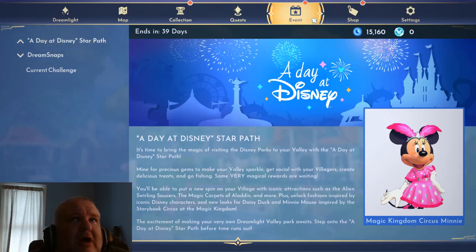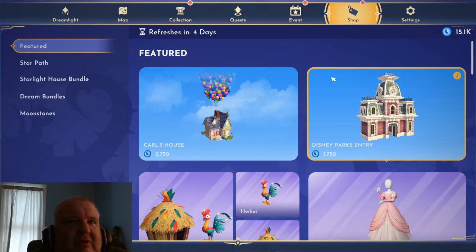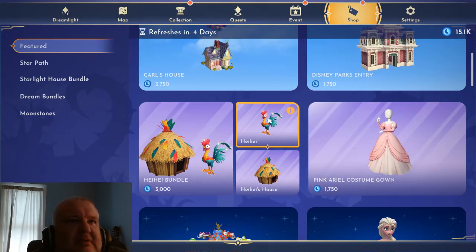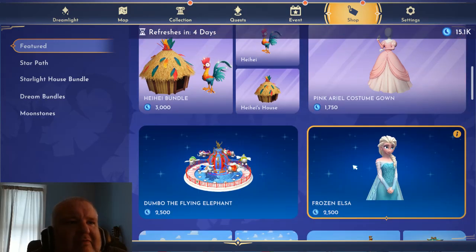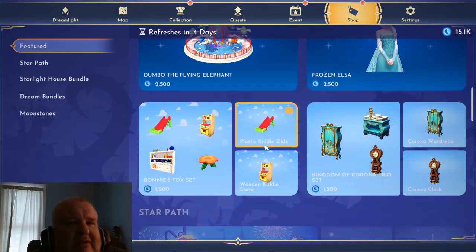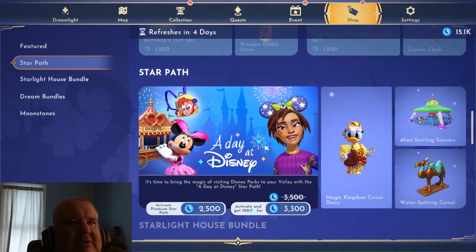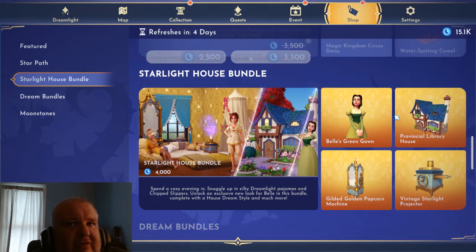I don't even know - if you hear the buzzing, that's somebody doing work downstairs. Oh this is new - Carl's house! You can get Carl and his house - interesting. There's another outfit for Ariel, another outfit for Elsa, a park ride - oh my gosh, they've updated so much in this game. They really did not have any of this the last time I was here.